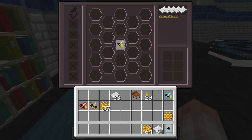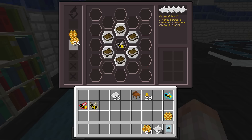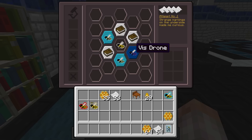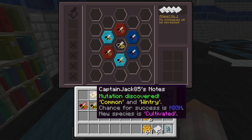With honeycombs placed in the slots, it reveals some cards for you — for instance showing a magma drone and a quantum drone. Once you find a match, it locks in. After completing the game, it gives you a piece of paper — in this case it said 'mutation discovered: common and wintry' — telling you that breeding those together produces a cultivated bee.